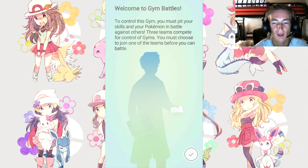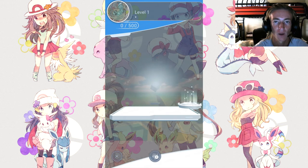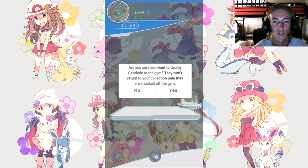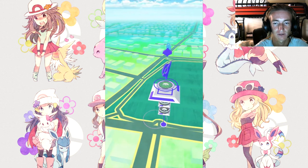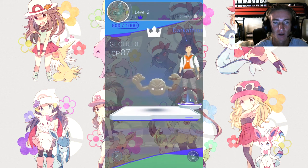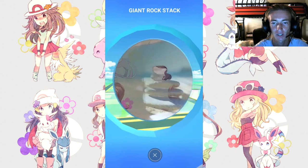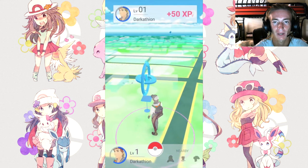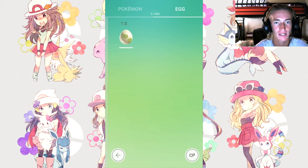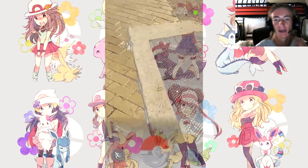Gym battles - there are going to be different teams that control gyms: blue, red, and yellow. If there's no one at a gym yet, you get to control it right away. It's basically a Google Maps type gameplay. He's got a level 87 Judo taking control of this gym. You can also look at items in the world - like a giant rock stack, similar to using Rock Smash in a regular game - and collect items from them. He was able to collect an egg and has to walk one kilometer to hatch it.